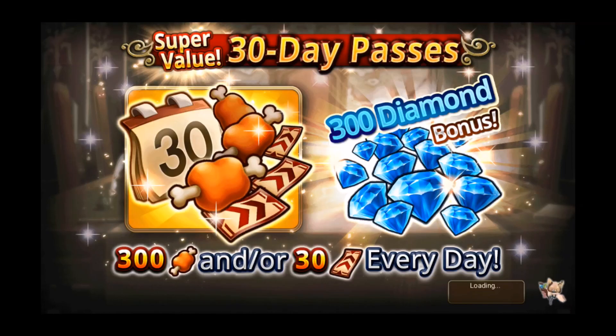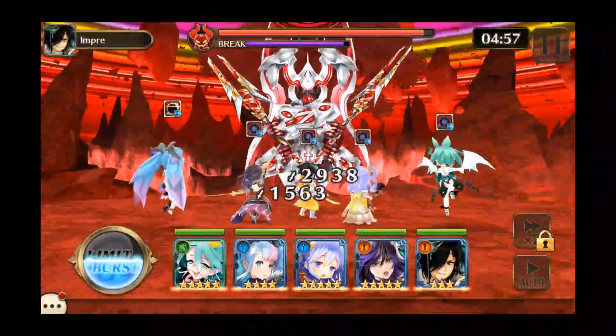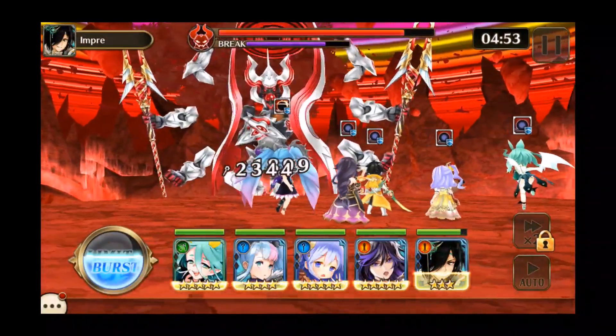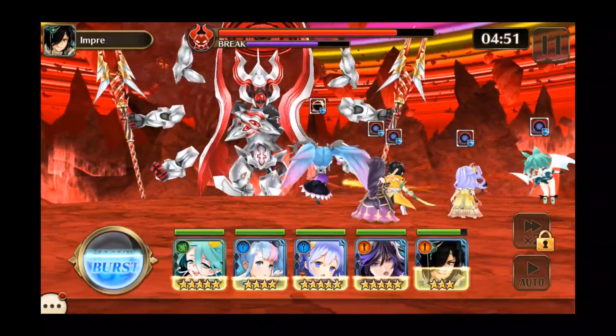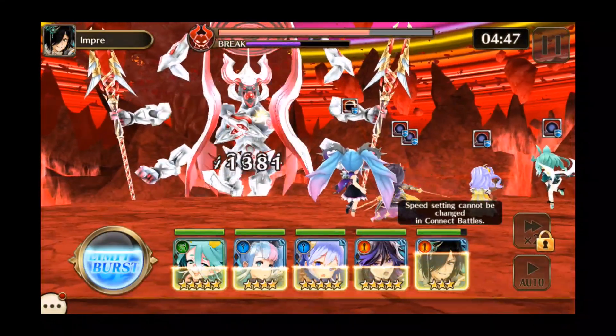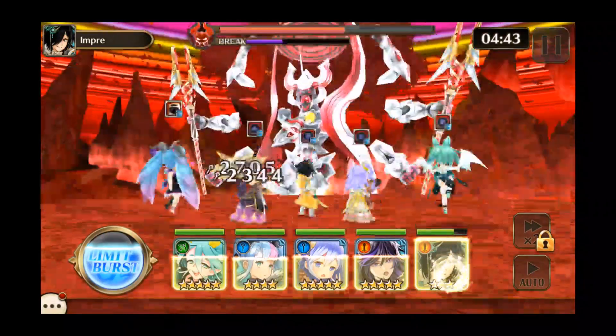So as you'll see, this is literally how powerful the event boss is - it's ridiculous. I'm at a higher level than I should be for doing stuff like this, but as you can see the health bar is not going down much. Not gonna lie, this boss was actually harder in Unison League. I can't fast-forward in non-speed battles.